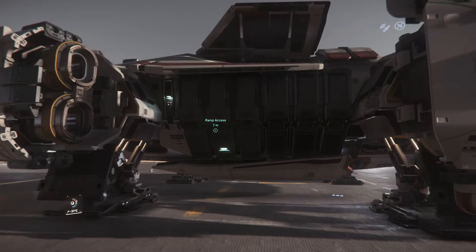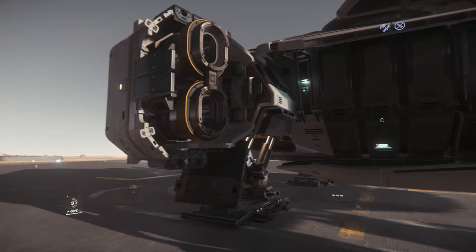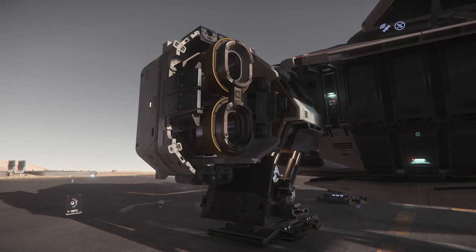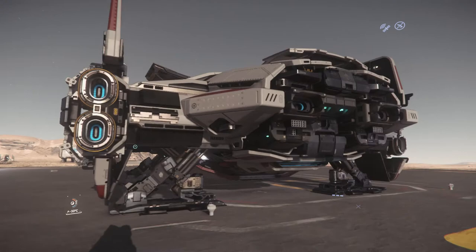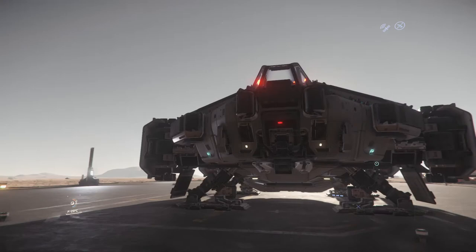In here you got a ramp, so this is the only access point for you to get in or get out of the ship. So basically, if your ship is under fire, good luck for you to get out of the ship in time. Here you got some engines — 4 at one side, so 8 in total, which is very nice. And the outside of the ship, basically nothing to say.